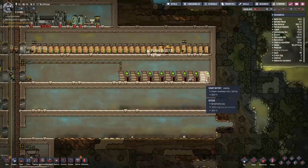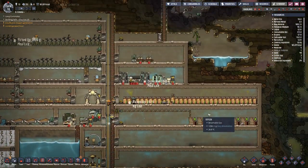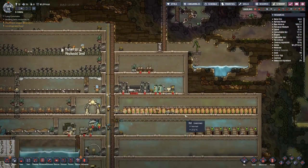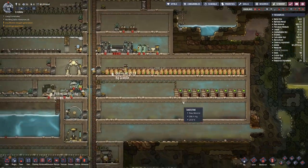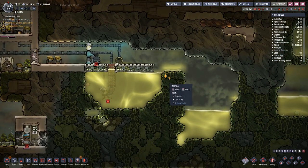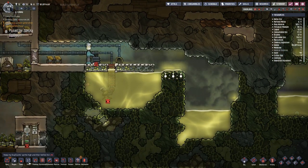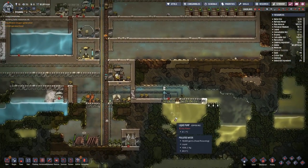This is starting to bug me because we've got these smart batteries right in the middle — that should really be closer to home, but I'm not going to worry about all of that. I've also placed this in here — this is essentially an overflow because the water was currently about to go over the top, and that is bad.